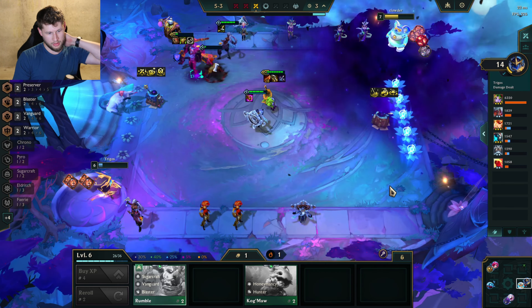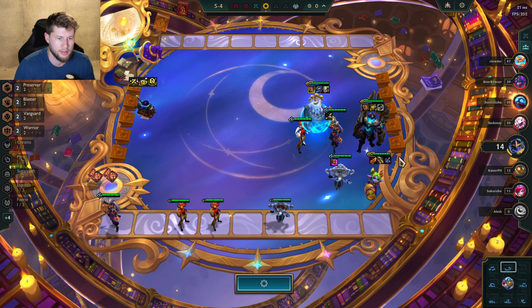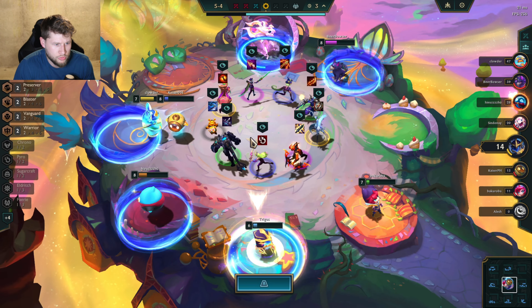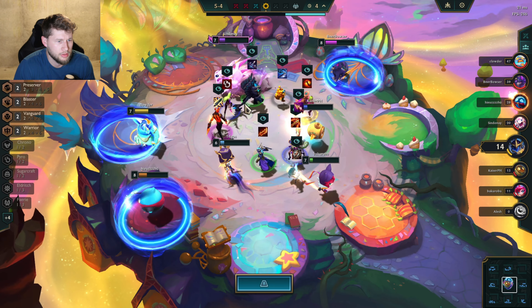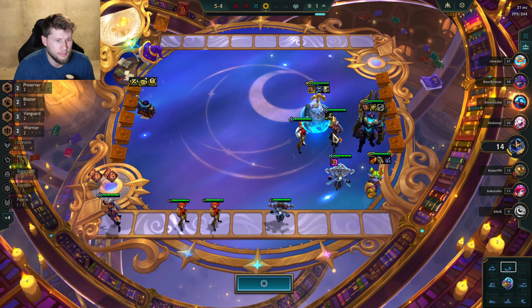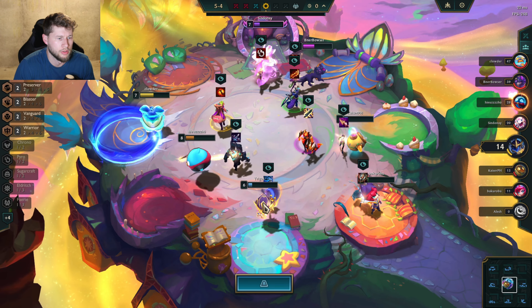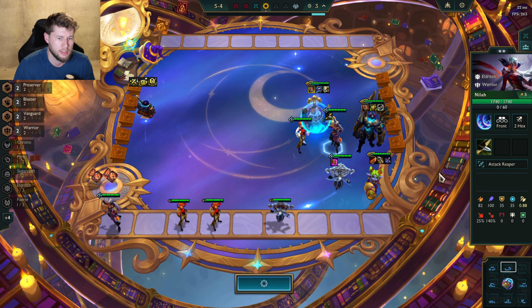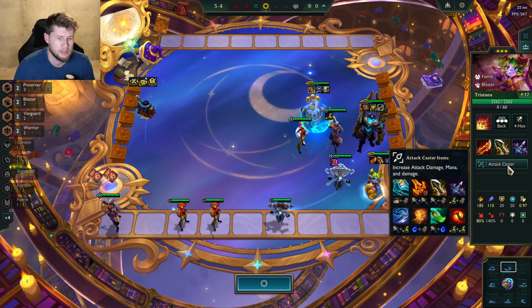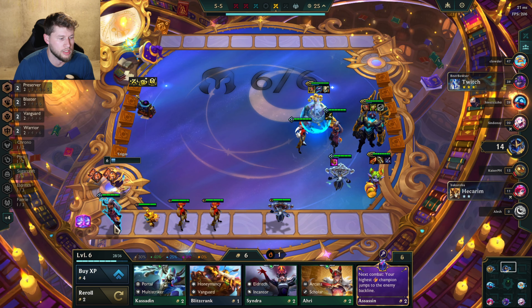That means I can level up next round hopefully. There's nothing I can upgrade in any of this stuff, so it's going to be doubling on another person. I'm going to try to get the item on Galio. A lot of people are going to be strong — high-level characters. So I'm going to put this on Nyla, or I could take it off and put it on Tristana.